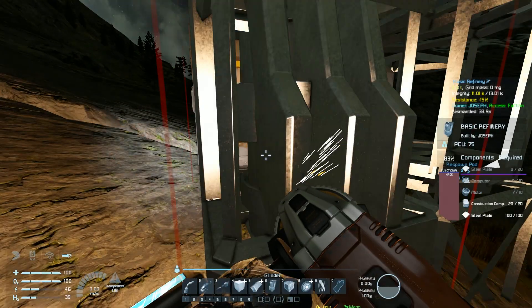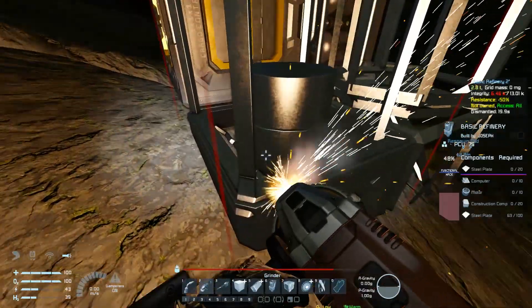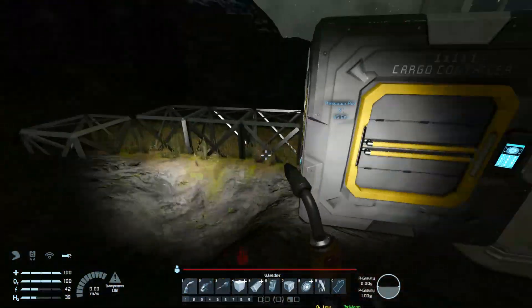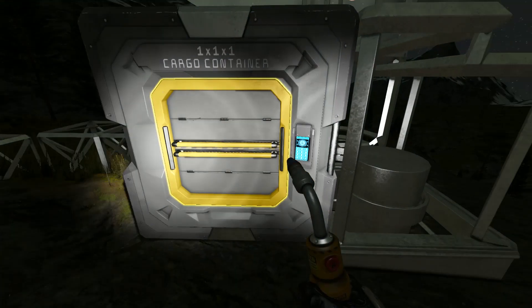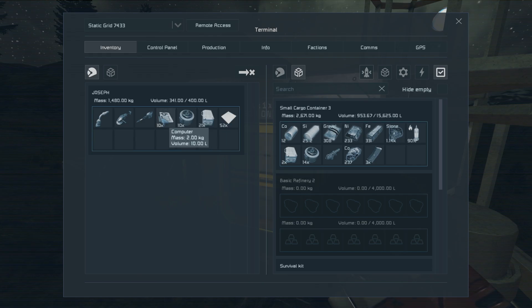Refining stone apparently loses a lot of material, which is good — at least it's not generating new material out of nowhere. That wouldn't obey the laws of physics. We need somewhere to dump the cobalt and stone. I thought I had a thousand stone — I was doing it backwards. Here, take the elements.